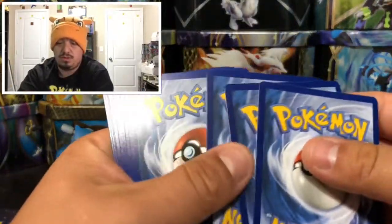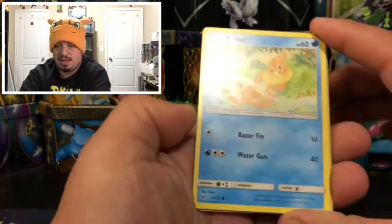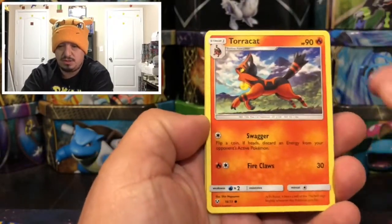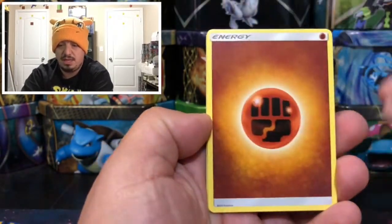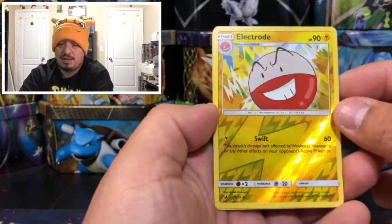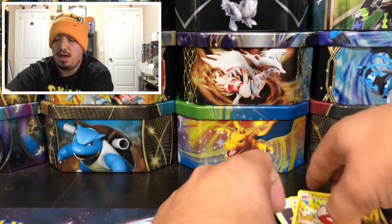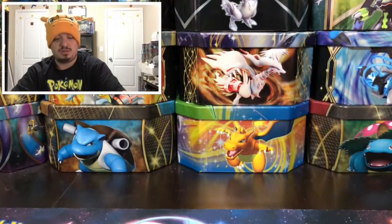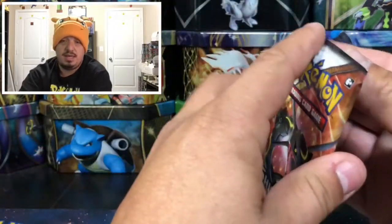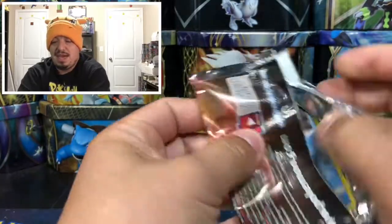Pack one: we have a Totodile, Torracat, Plusle, Jynx, Leopard, Gligar, and an Electrode — that is a reverse holo — and a Keldeo, which is the rare holographic card right there. Let's put those off to the side and on to the next one.